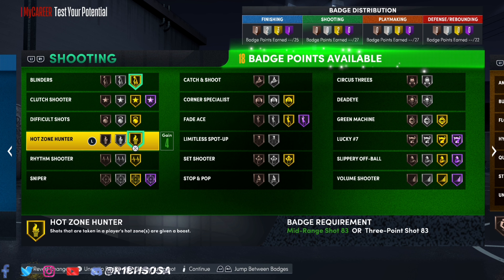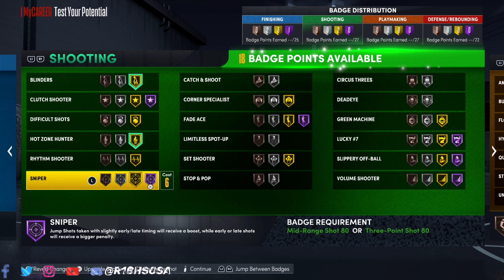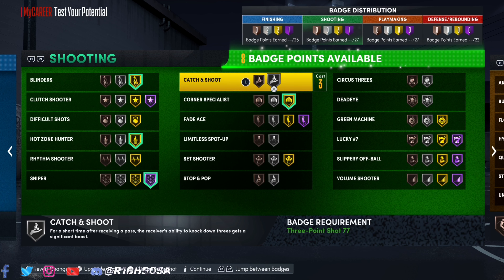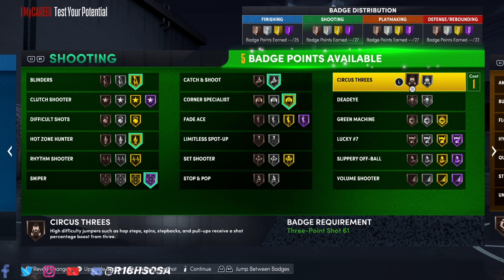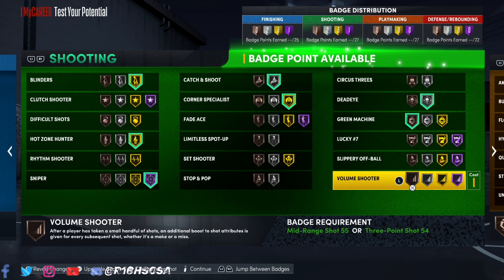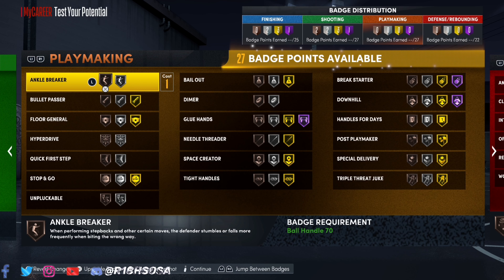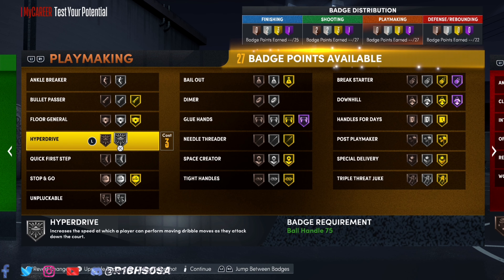For shooting, starting with blinders on gold and hot zone hunter. We still have 18 badges to work with, so I'm adding sniper on hall of fame. From there: corner specials on gold, catch and shoot on silver, dead eye on silver, bronze green machine, and volume shooter on bronze. Remember, you can always adjust this setup to your own preferences — as long as you're running a setup you're comfortable with, you're good.